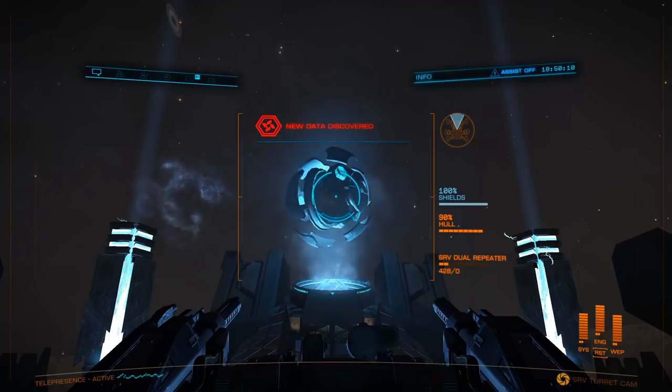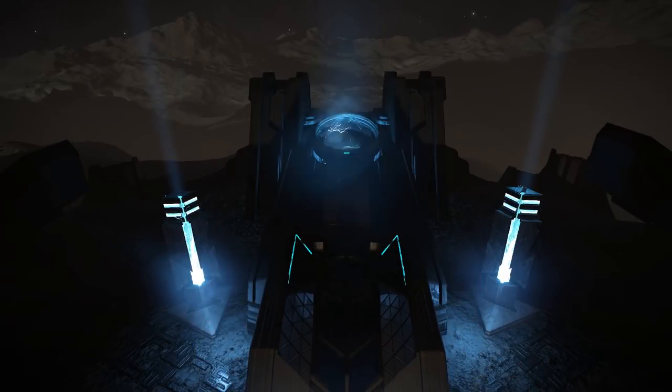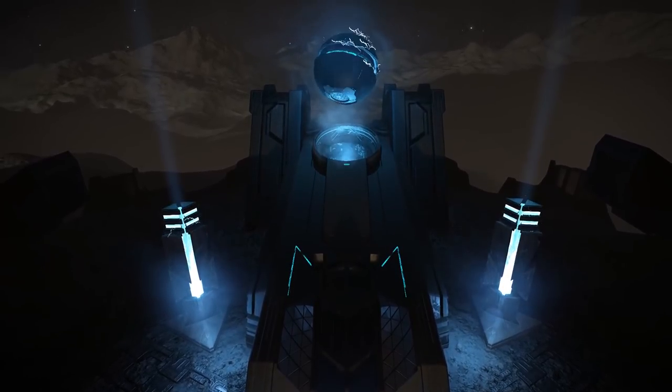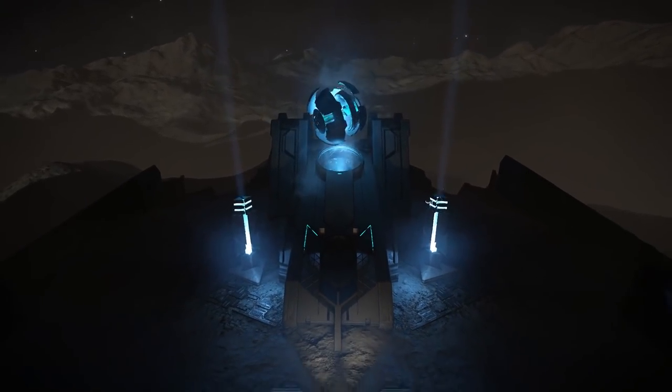Fortunately, we need only scan the orb once to unlock the FSD booster. Note that if you plan on unlocking the other guardian modules, such as the distributor, power plant, etc., you'll need to repeat this a total of six times.